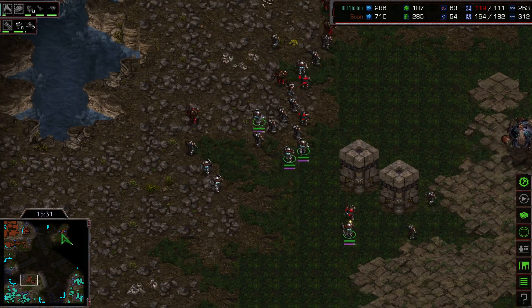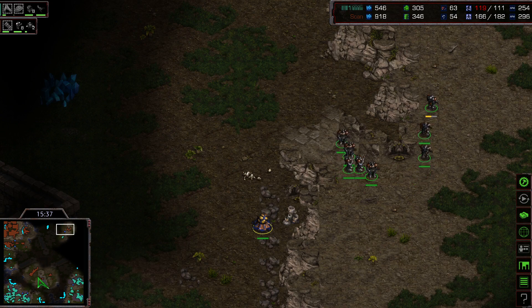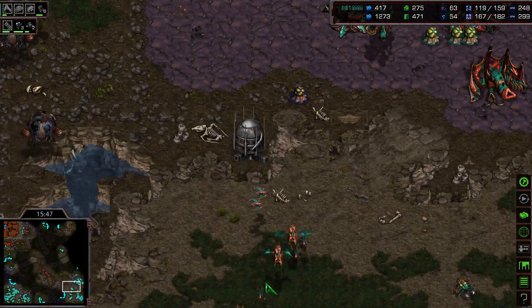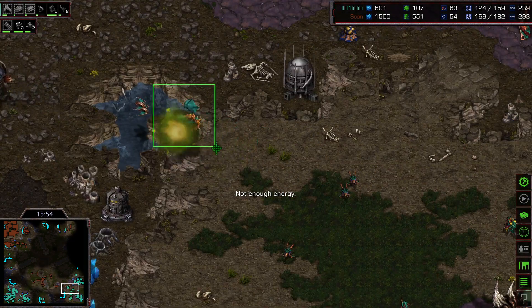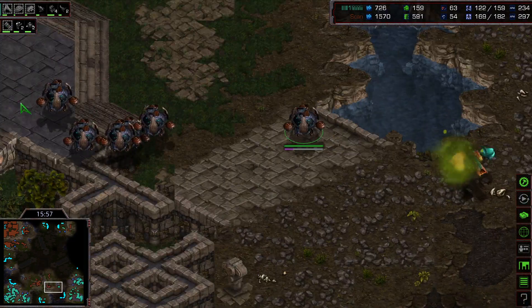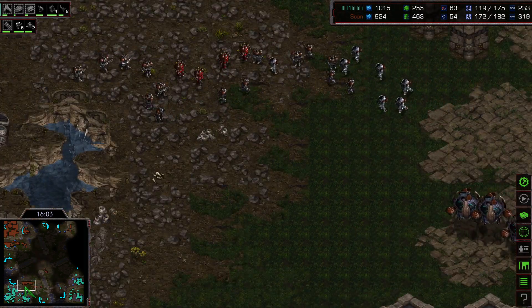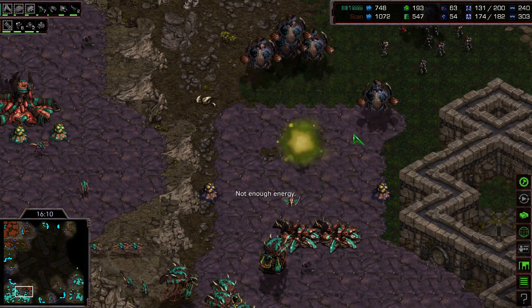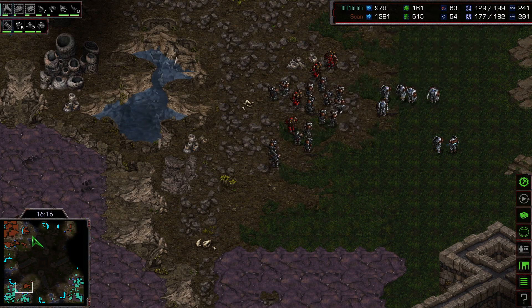The Zerg will react immediately with some Plague and the Medics have to heal units up. Scan is searching for other expansions and seems to be trying to secure an expansion point. Scan is still not decisive about where exactly to attack. In the meantime, yet another Zerg expansion goes out. The Zerg tries to inflict damage but Irradiate is very strong here. Scan is just scanning expansion points and reacting with Irradiate versus the units, even irradiating Scourge.